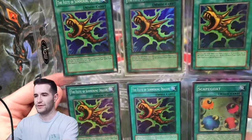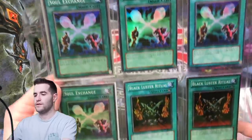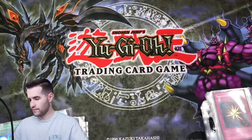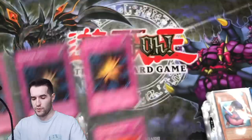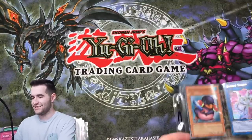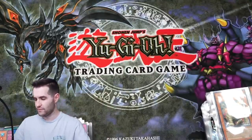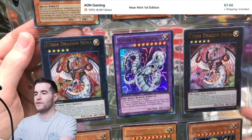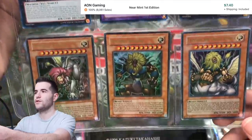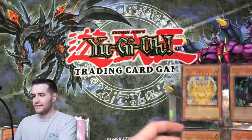We got a damaged Flutus Summoning Dragon — we got a few of those. Scapegoat. Here is more of those. We got Lord of D. The Penguin Soldier. So where are the big boys? Where is the Red-Eyes and stuff? No Red-Eyes so far. We got a Black Luster Soldier there — that's okay. Cyber Dragon Novas, those are worth like a dollar I think. Can't be a collection without the Sphinxes — am I right?